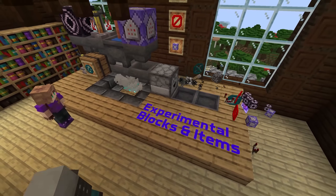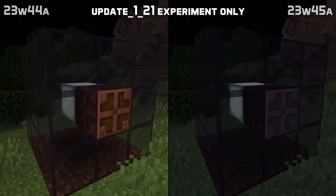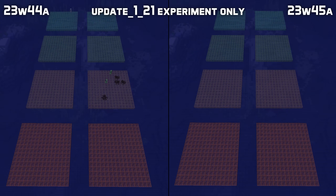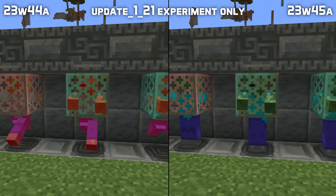This version also includes bug fixes for the experimental blocks and items already introduced. Copper bulbs now interact correctly with water and light and now cull things behind them properly. Copper grates no longer allow mobs to spawn on top and no longer suffocate mobs who end up with their face inside them.